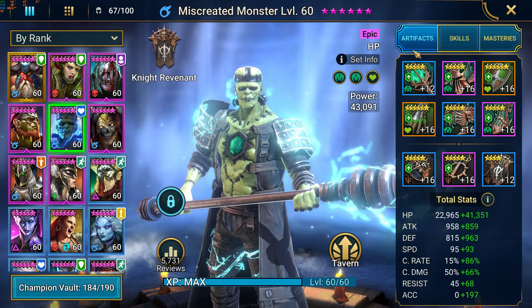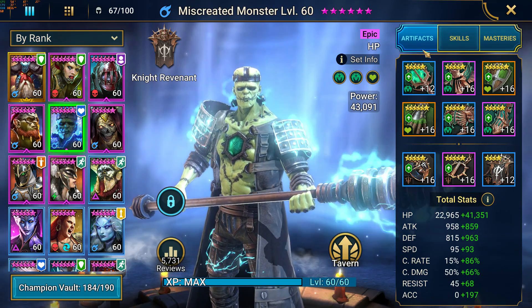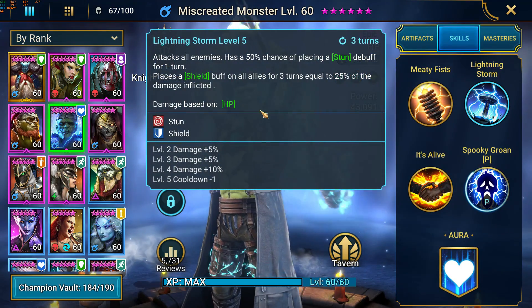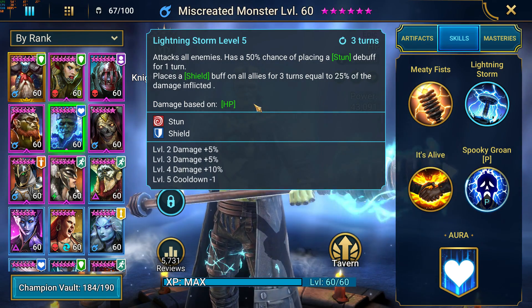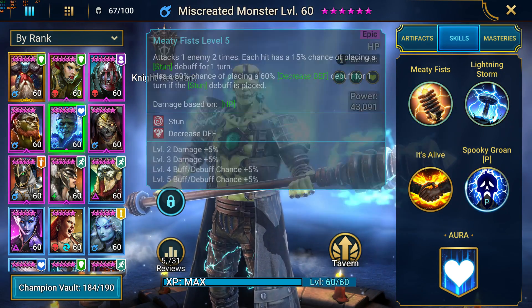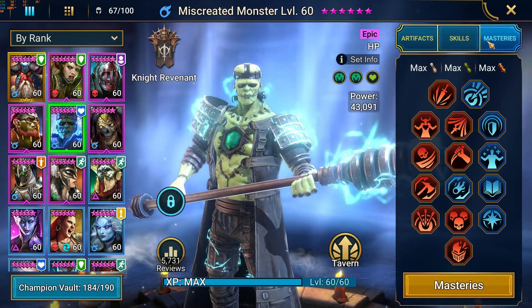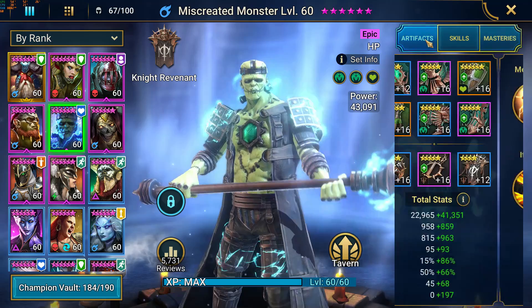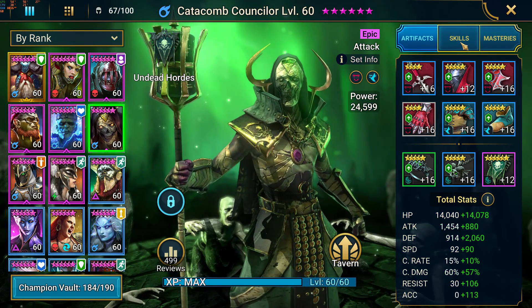We have Miscreated Monster — another top-tier epic champion. With his shield buff and the stun, as well as a decent multiplier, this is a really good champion to have. All the books are put into this guy, and here are the masteries with Helm Smasher — I like it, so perhaps a bigger shield.